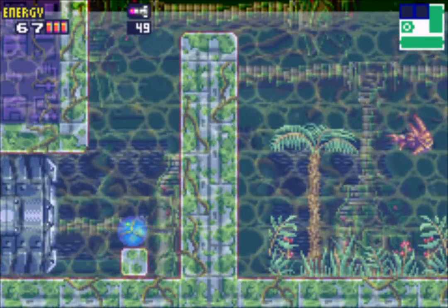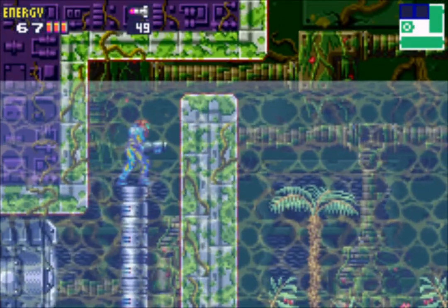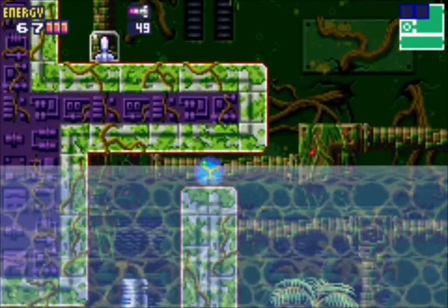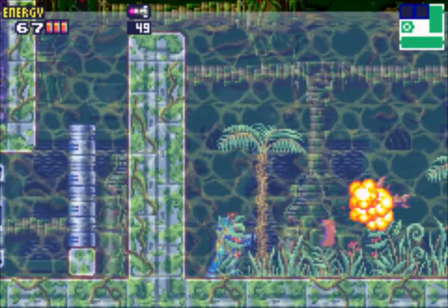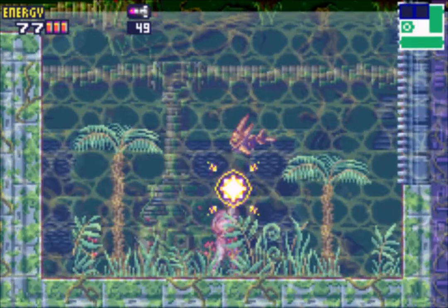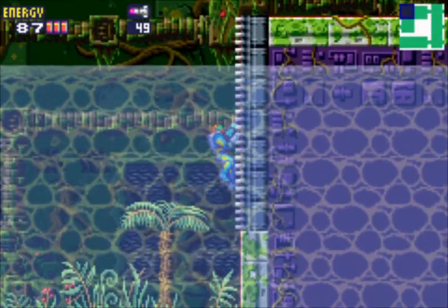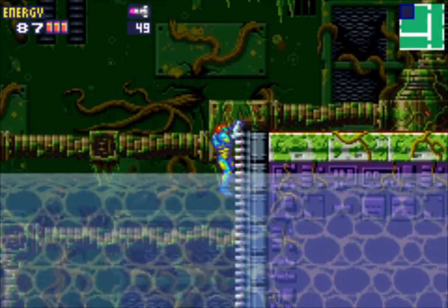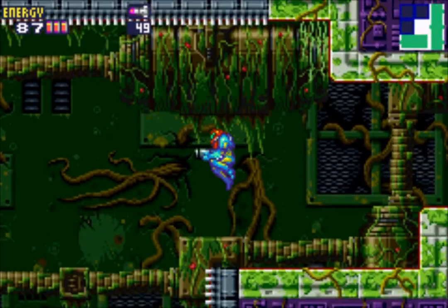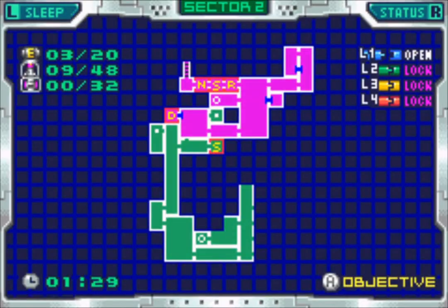To get out of this place, bomb this block here to reveal one more hidden pillar. This sector really loves these pillars for whatever reason. There is also one missile tank in this room — if you grab the monkey bars you can reach it, but for now I cannot do that.